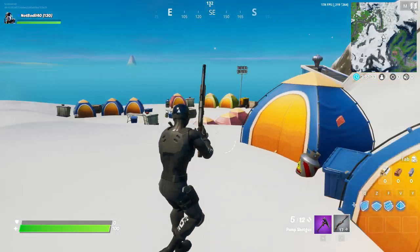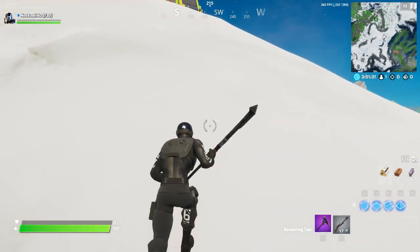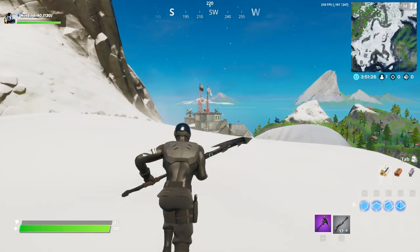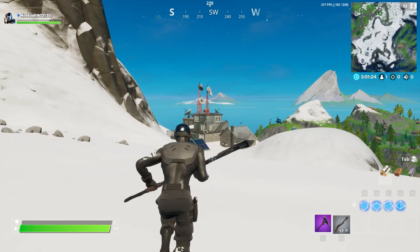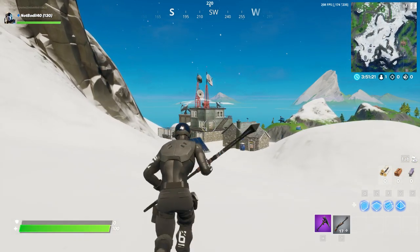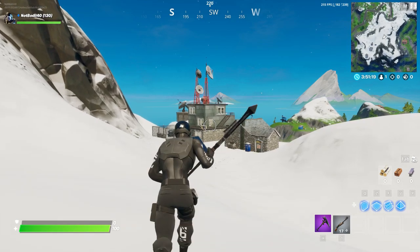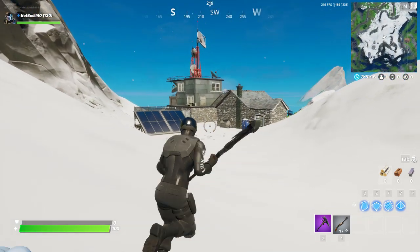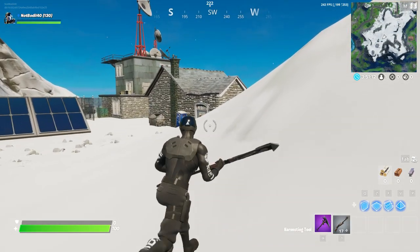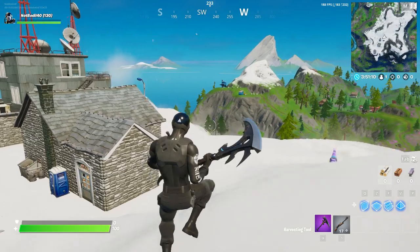Over here we have the little base camp location, and there is a slight chance this location doesn't cut it, so you might have to run to the nearby actual base camp. At the beginning of the season everyone thought this would be an eagle outpost, but it's actually not - it's just a military base camp. So you can visit this location as well.